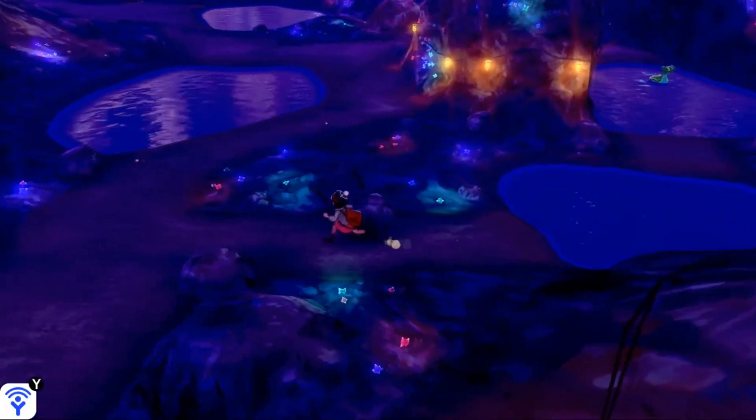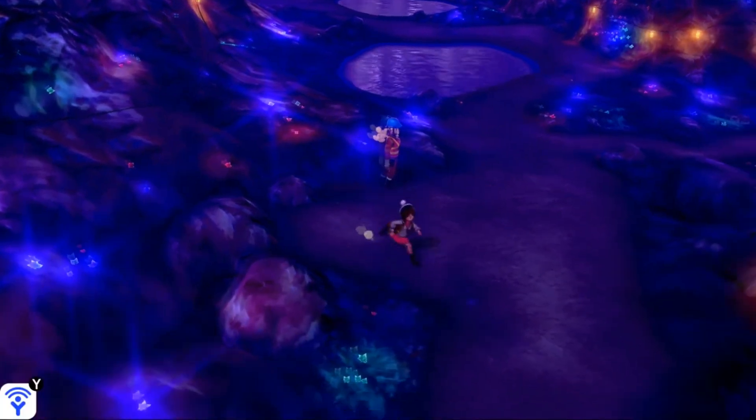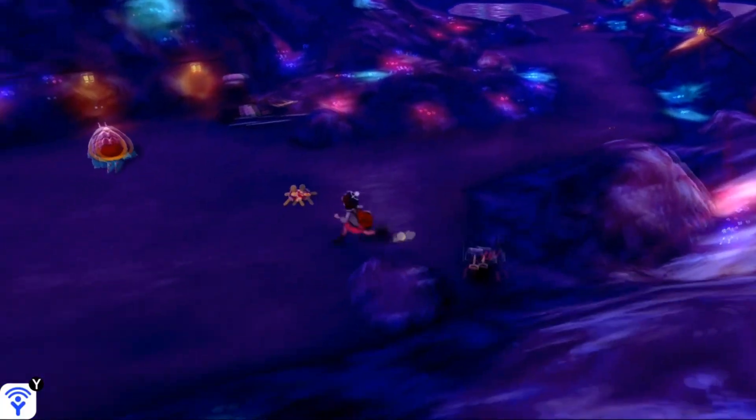Go all the way back over here and head down. Over here by this female worker you're going to find a Grip Claw. Keep going down — dodge that Stunfisk, that tricky guy.